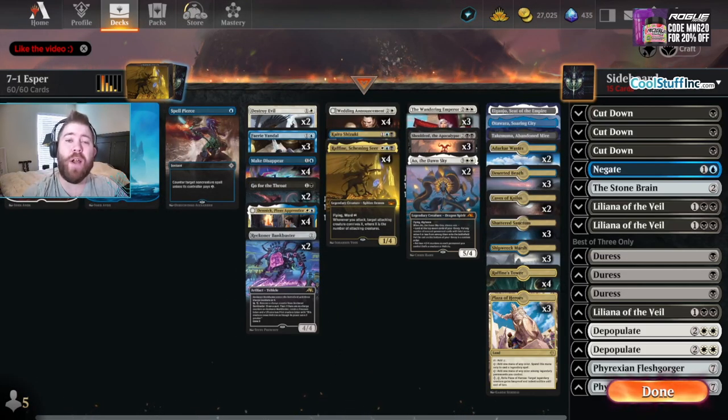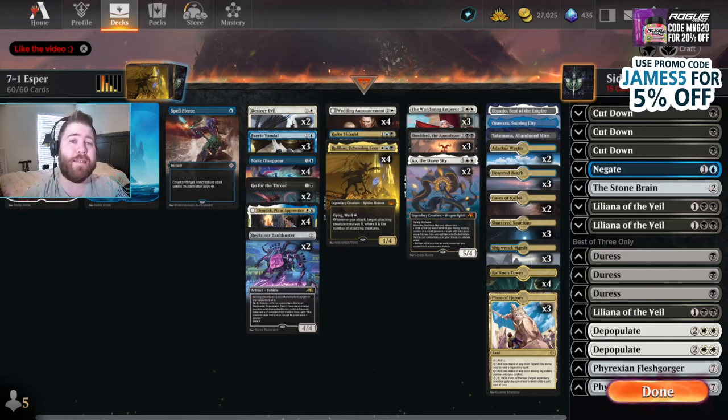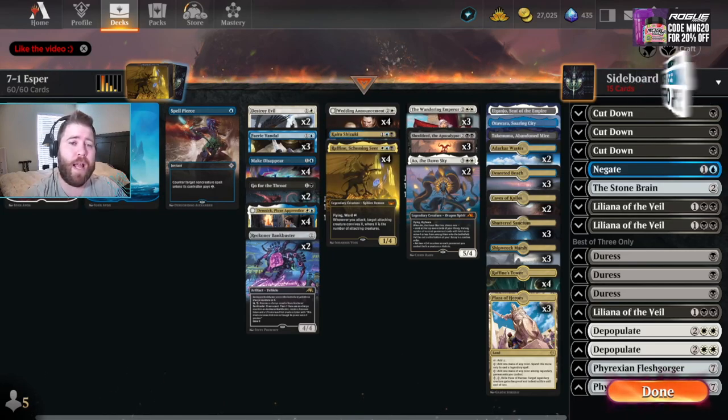What's up, Jamers? It's TheOneJam, and today we are playing Esper Midrange. It went 7 and 1 in a Best of 3 in the Pizza Box Open. We ended up getting second place, and we're going to try it out in Best of 1.